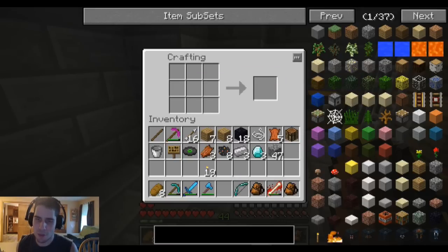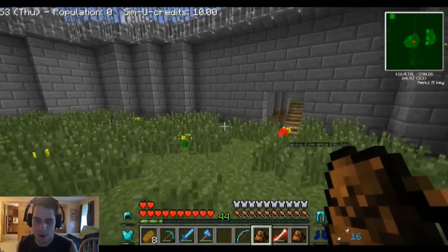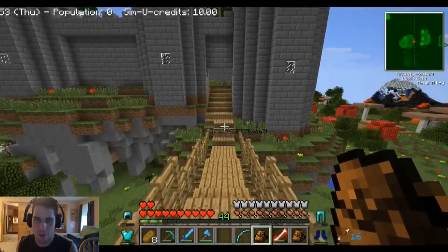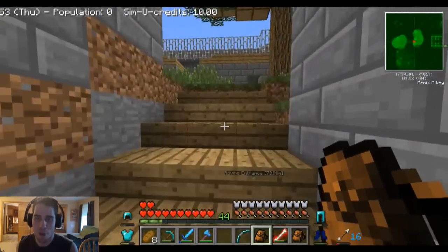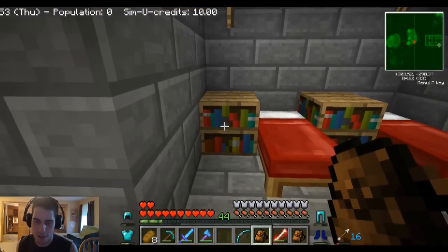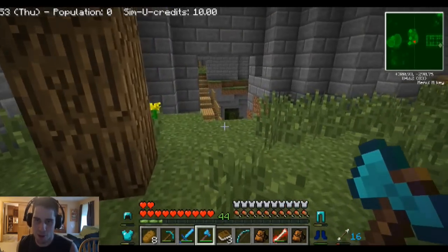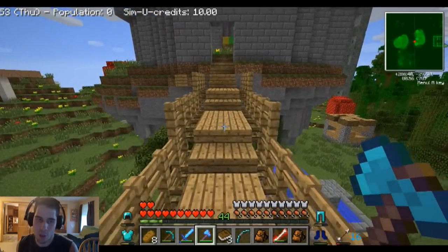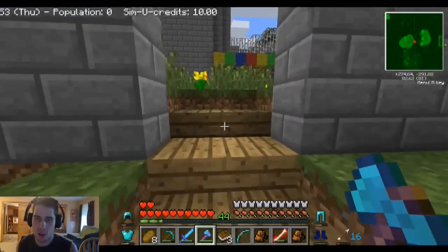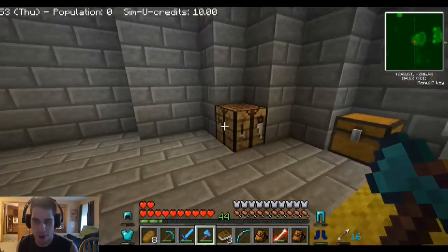I do need the enchantment table, so I need to find sugarcane so I can make the book or whatever. Actually, you know what, there are bookcases around — I don't know if I want to destroy them. Yeah, let's destroy one. There's got to be one in here somewhere. I'm pretty sure I passed some. Is there a bookcase in there? Right there — who cares about this bookcase? Give me that. I've got books. Never mind, let's make an enchantment table. I could always put one back anyway because I'm sure we'll come across other things in our journey.